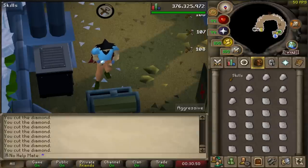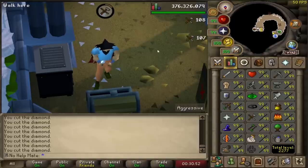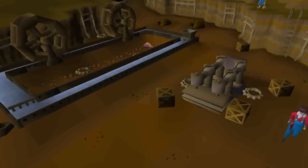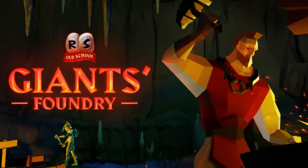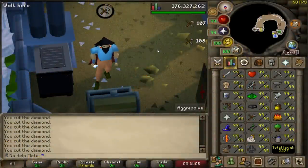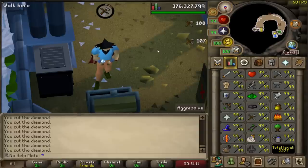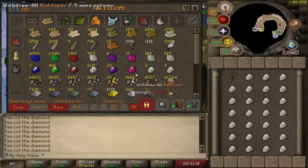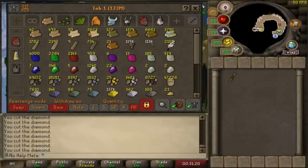For Smithing, what you can do is spend a month at the Motherlode Mine. Then you can now go to the brand new Giants' Foundry and make a lot of money there as well. Before, we had to go hop worlds and buy gold, or spend a lot of time at the Motherlode Mine, and you could use the Kingdom of Miscellania to collect some coal. But now because of the Giants' Foundry, Mining and Smithing have become a lot easier.